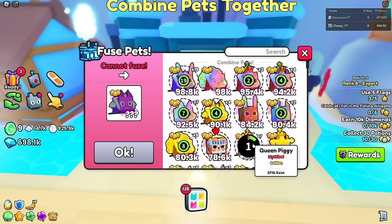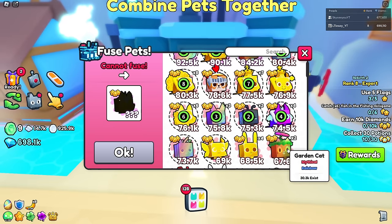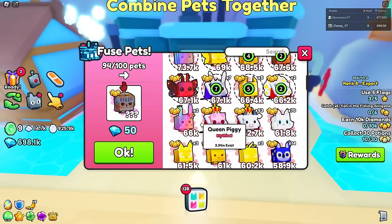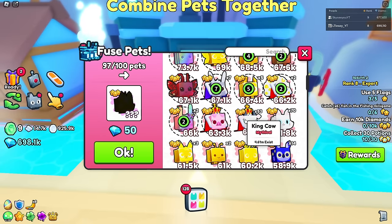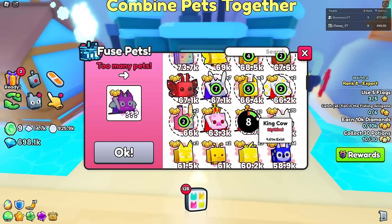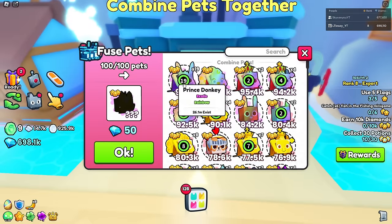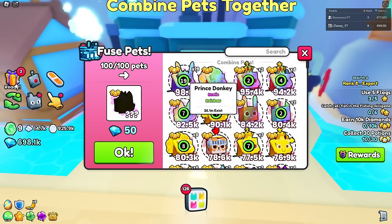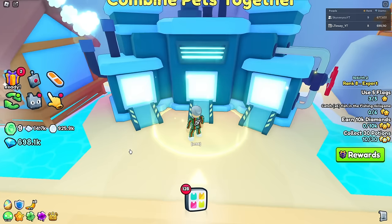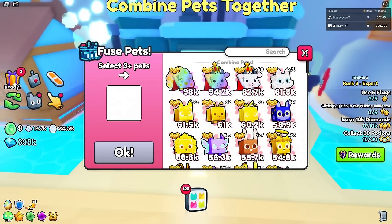If you don't have 45 prince donkeys, start adding in other junk pets to ensure you get the best result possible. Keep adding as many as you can — there's no reason not to. I maxed myself out, so it looks like I can do three king cows. If you have 45 prince donkeys, you'll get the best pet possible. I only have 19 right now, so I'm throwing in my other pets. Click okay — boom, king cow at 94.2k, one of the best units in the game.